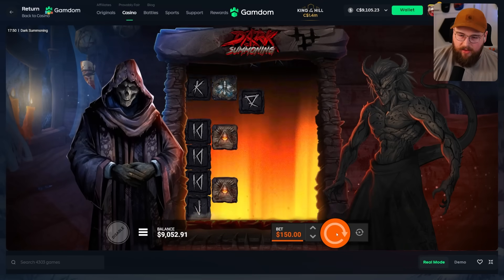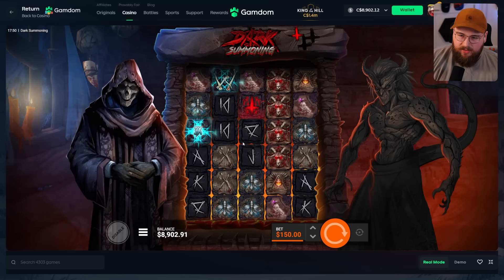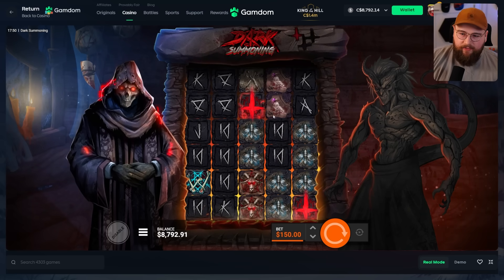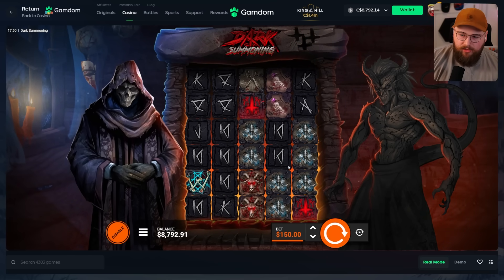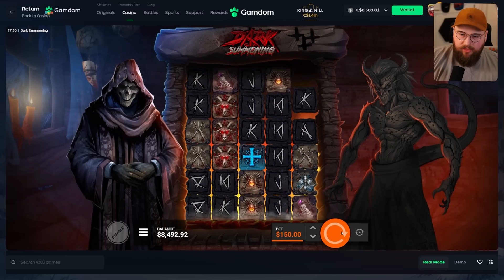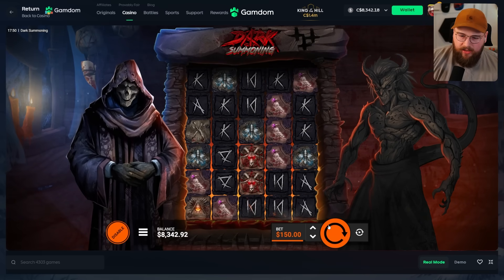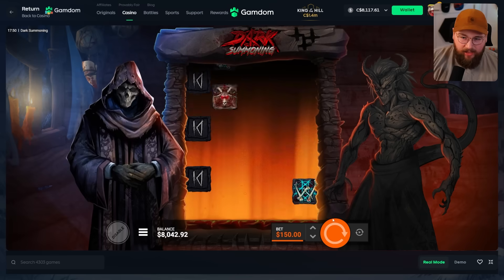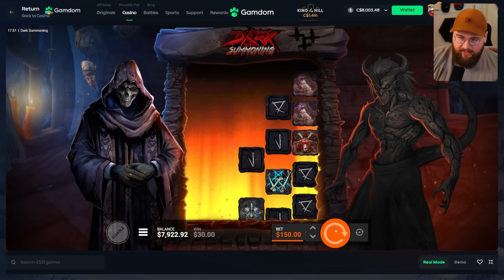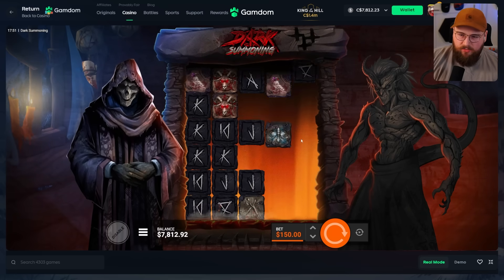I'm liking this slot — I like the concept, it's just a little confusing what creates the cascades. Something happened there. I think if you get a hit it clears out that symbol anywhere on the board even if it didn't hit directly — so say you got a hit with kings, it would clear kings out anywhere else on the board. I think that's how it works. There are wilds but I don't know what creates a winning connection — I guess I'm just not seeing it. Maybe you need like five connected.